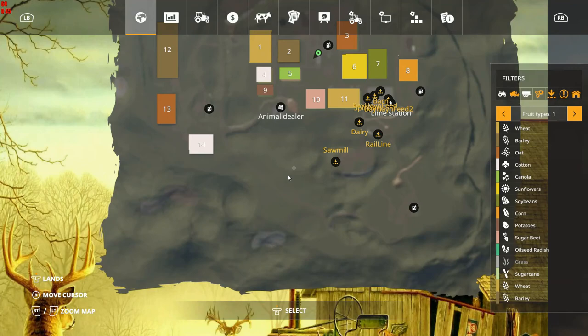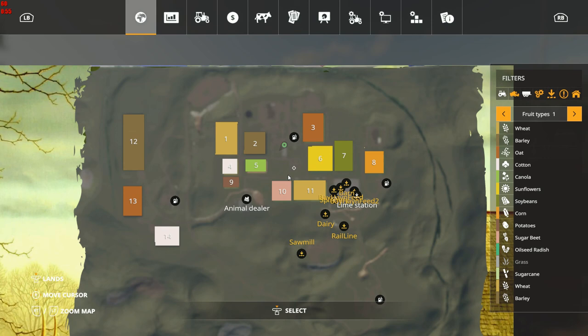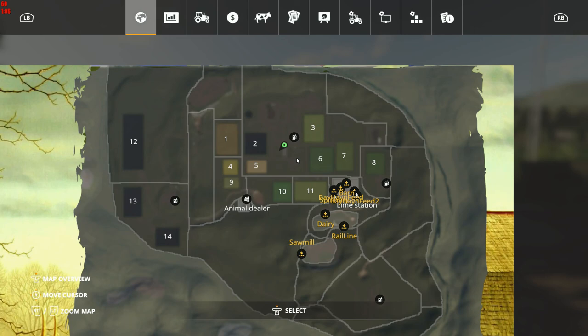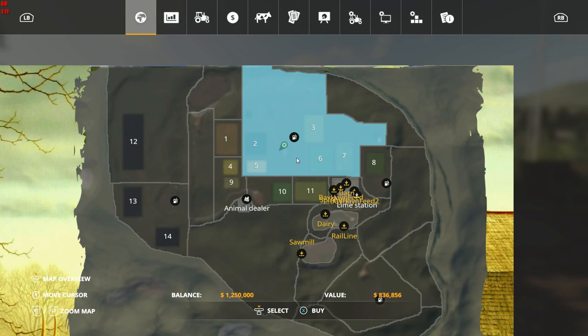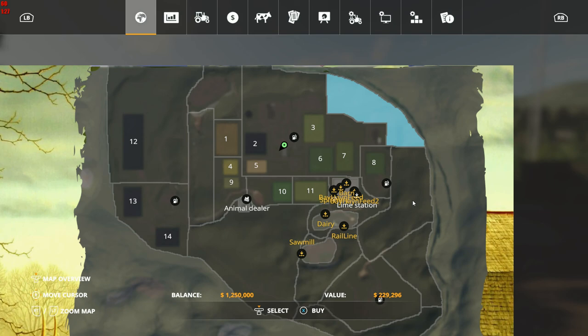Here we go — what a weird map, but here we are. It looks very similar to what it was. We've got the animal dealer, the sawmill, the dairy, the rail line, and then a whole bunch of stuff behind the shop. If we decide to buy things — wow, that's a big section, 836k — that buys you most of everything. I don't see a BGA though, which is a little concerning. There's also a 315k chunk and a 700k chunk.